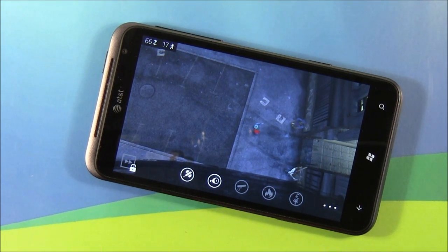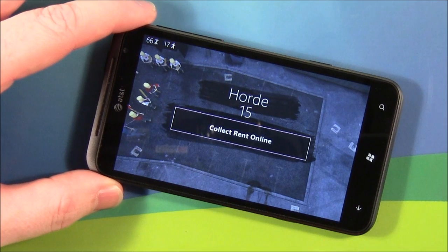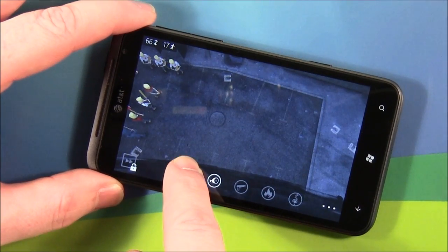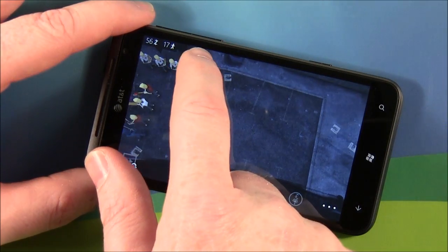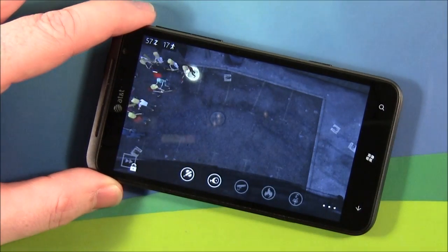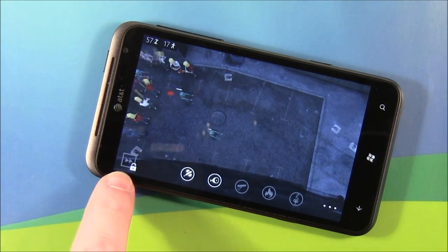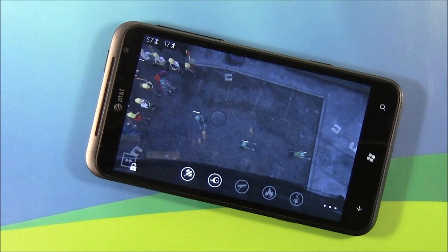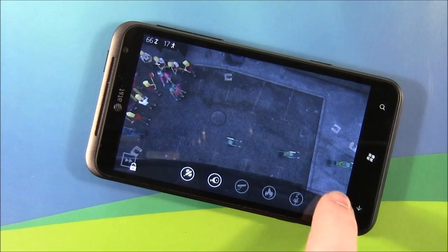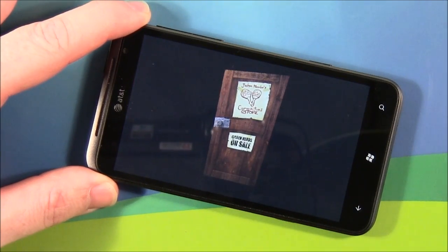The controls down below are very similar. You've got the same five characters. To place a character, just tap and hold and drag. To upgrade the character, just tap them and hit upgrade, or you can sell them and replace them with a stronger character. You do have a fast forward button down here on the left that can be purchased or unlocked through an Item Store purchase. The three-dot menu has a shopping cart that will send you to your Item Store.